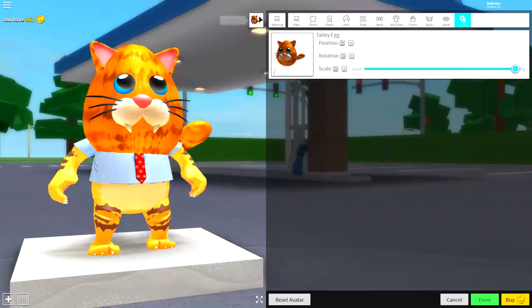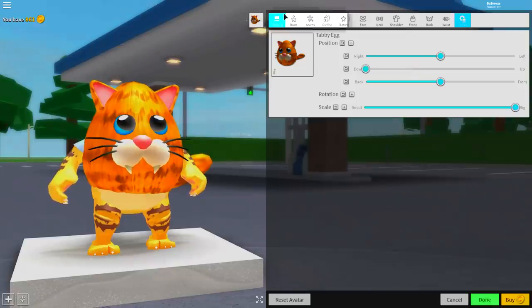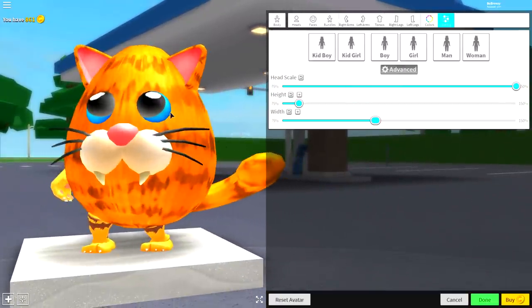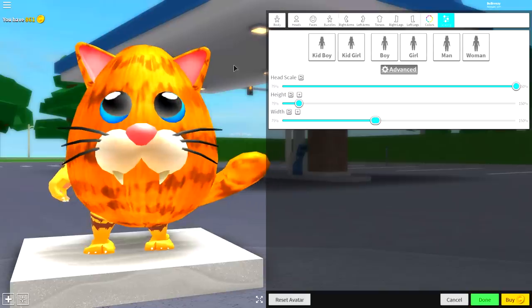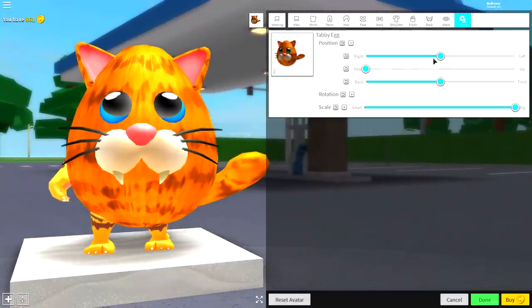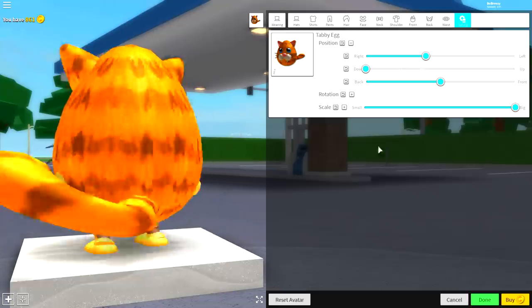Come to tuning, make it full size, and bring the position of it down. Then simply come to the body selection, click scaling, click advanced, and make your head scale full size, just like that. Then come back to the wearing selection, come to tuning, and bring the position of this egg over to the side like that.